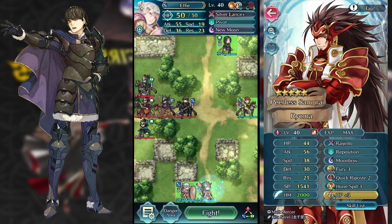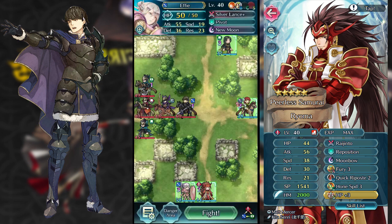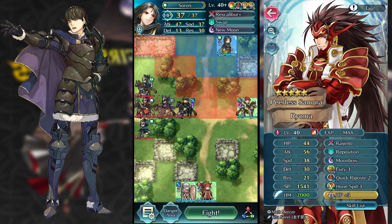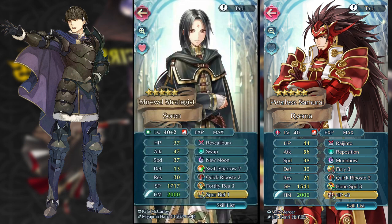I have Effie this time around. The key with my Effie is Wings of Mercy — this is actually going to be one of the keys, and it will definitely be key for any of you guys attempting this map. Wings of Mercy is definitely what you need to counter this map.